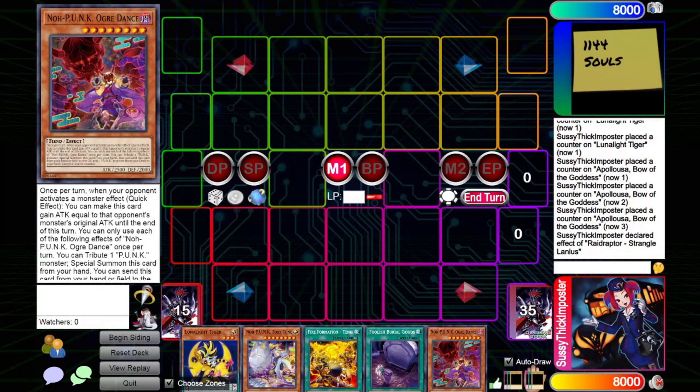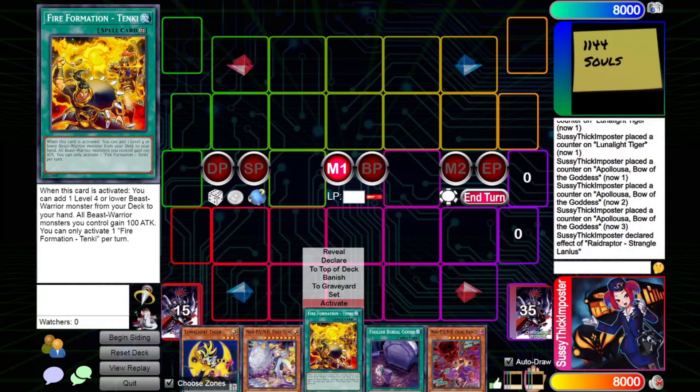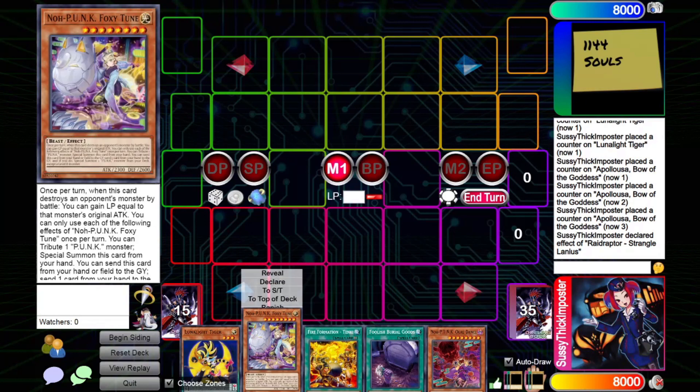Because as it turns out, all these 'put a million bricks in my deck' combo decks — as long as they just establish something, they're probably fine. But let's get into it. We actually have full combo in this hand normally for Lunalight, but we're gonna ignore that for a moment.